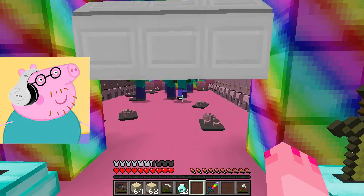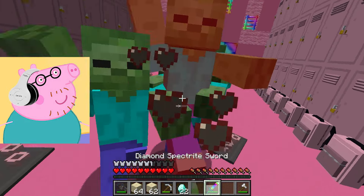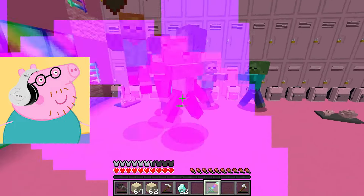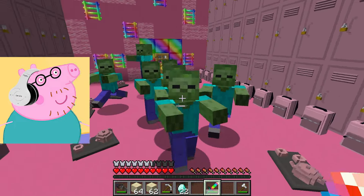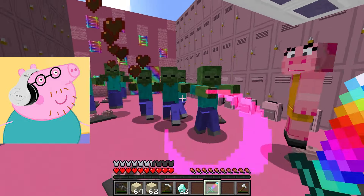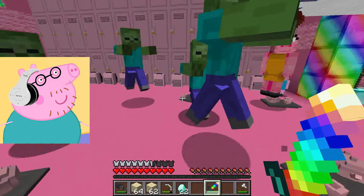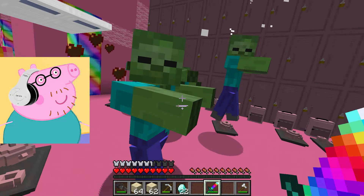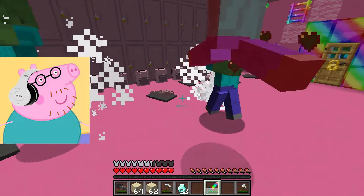At the very top, I noticed a lever with which I would open the door for the next test. I need to immediately prepare for the fact that danger may await me behind this door. As I expected, mutant pigs were waiting for me behind this door and wanted to kill me. It's not for nothing that I immediately put on iron armor and took a sword with which I can easily defeat them.